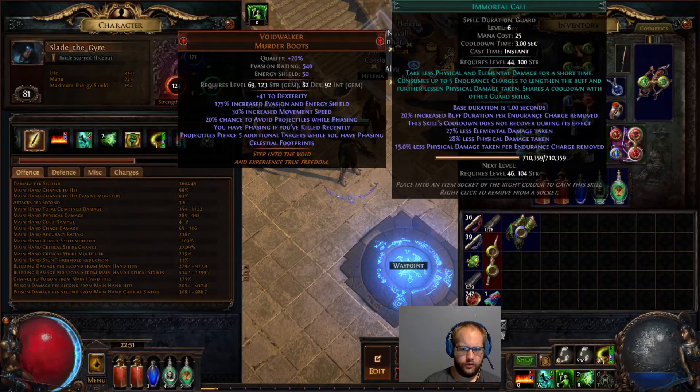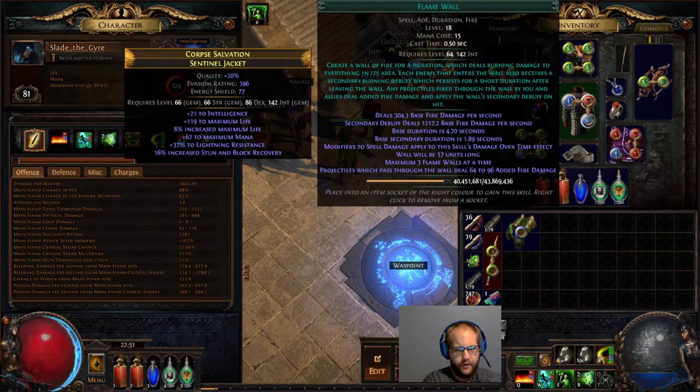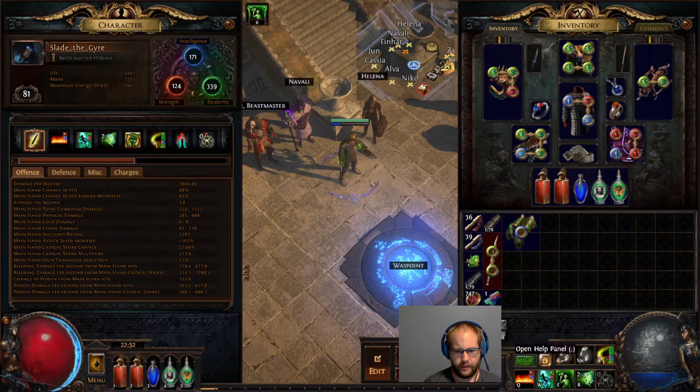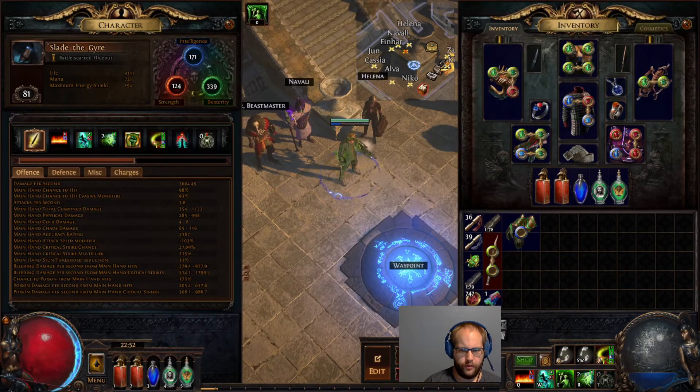We have Cast When Damage Taken with Immortal Call. I have Flame Wall randomly in here too — I leveled with it alongside Venom Gyre, which felt really good. As Assassin you're doing Poison, and Assassin gets 100% Poison Chance really easily: 40% on the Ascendancy, 20% off Herald of Agony, and the last 40% comes pretty easily on the tree. If you're doing the same thing as Ranger, you don't get that 40% from Ascendancy, so you have to be more conscious about hitting the full 100%.